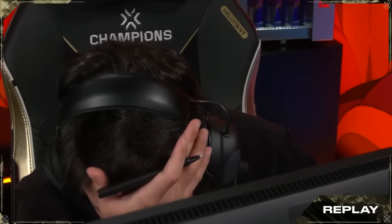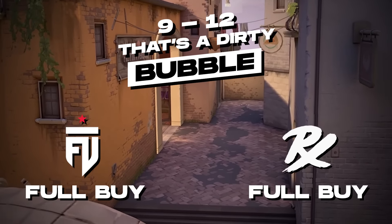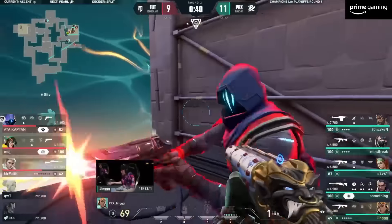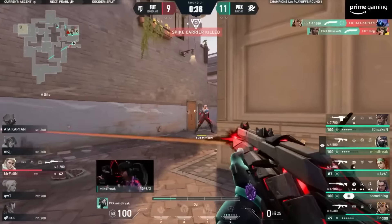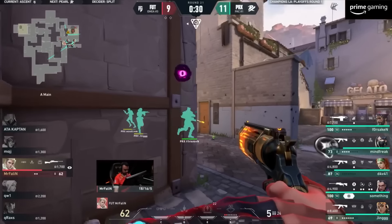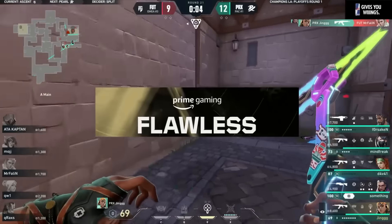FUT are straight up getting embarrassed. Just look at how their last eco round ended — he tries to get himself underneath the door, can't make it happen, but Ching arrives at the back. Jing shuts out Atacaptain, and now it's all on Mr. Fallen — classic in hand — but he's just running at him with an Odin. He just runs right past. You absolute madman. Don't you think that's a little humiliating?